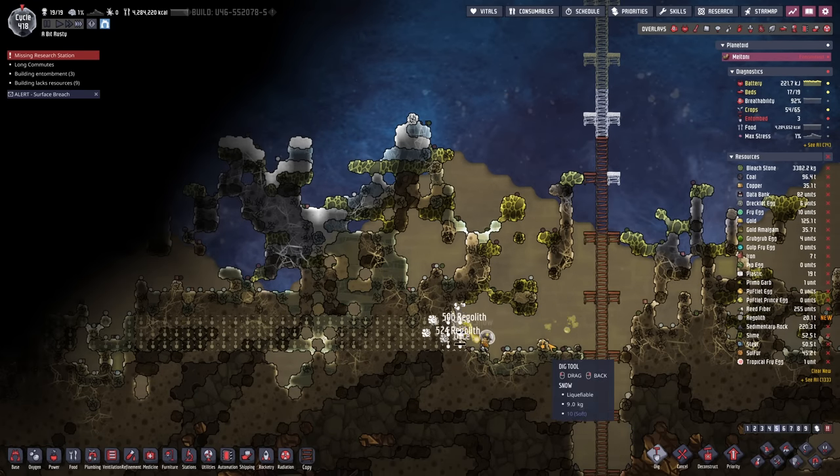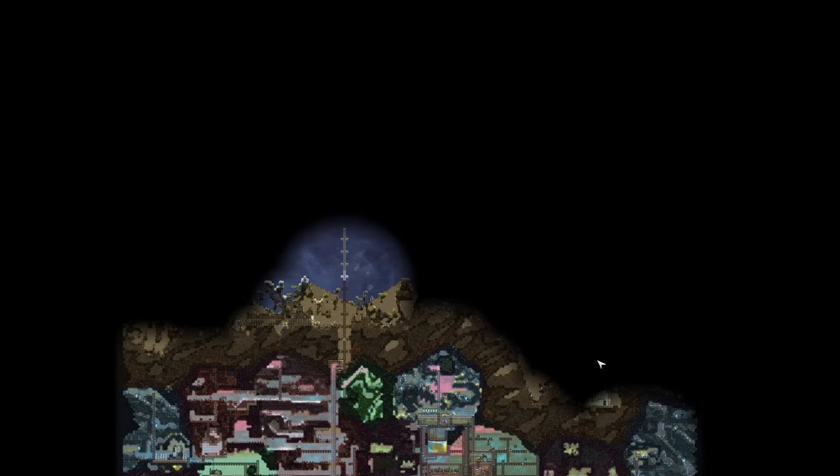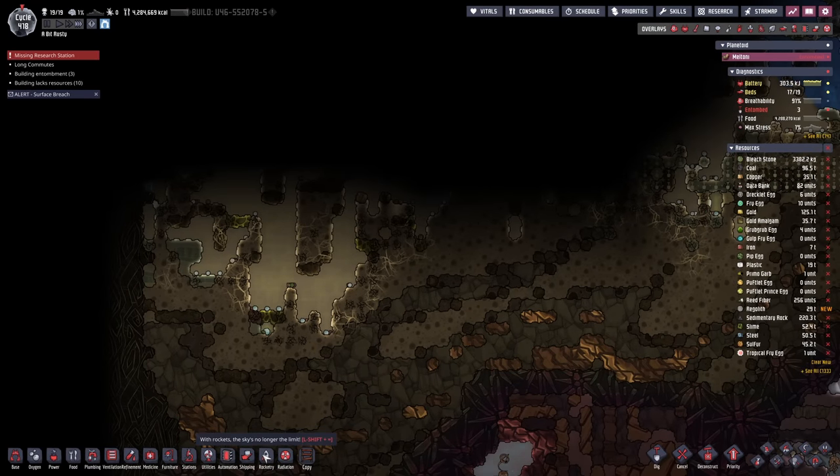Simultaneously, what I'm doing here is I'm digging all the way to one side of the map. The left side is the closest. I was initially going to go right, but left is far closer, so we'll head this direction. The reason we want to do this is we want to find the edge of the map so we can start lining up bunker doors.